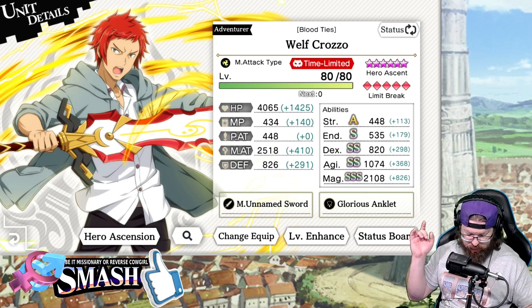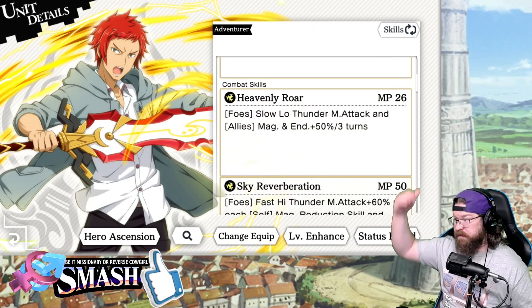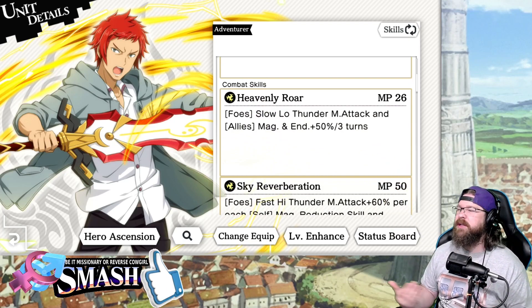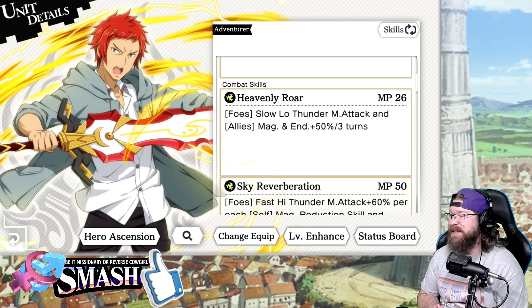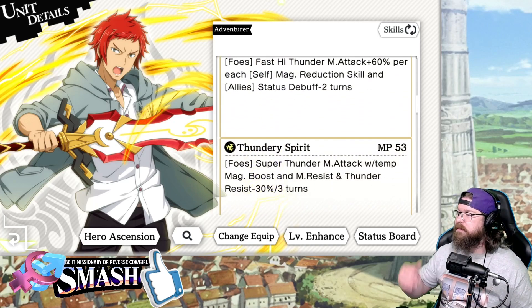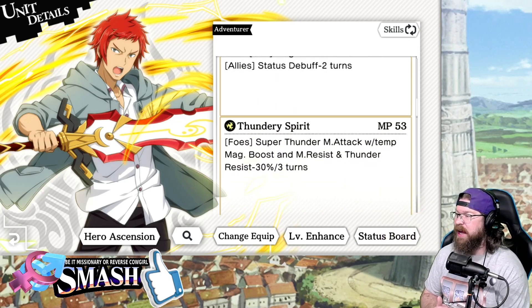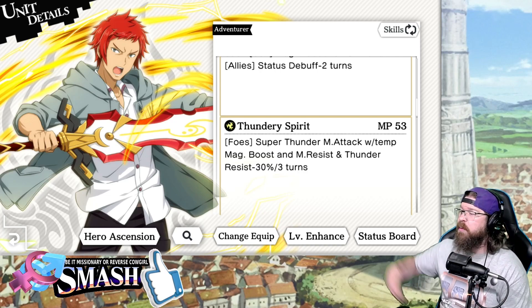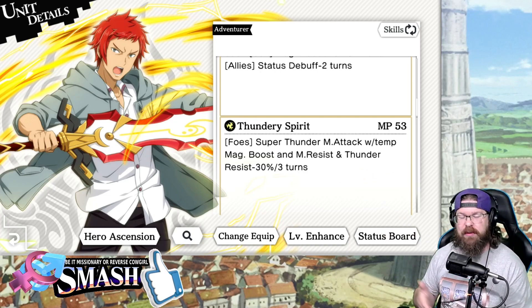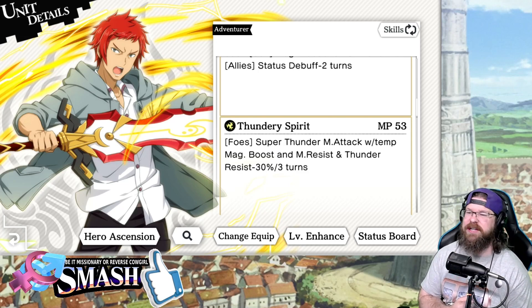Here's where I was really kind of questioning Wealth. Skill 1: slow low thunder magic attack, and allies magic and endurance plus 50%. Come down here — super thunder magic attack, temporary magic boost, and magic resist and thunder resist down 30%. I would have loved to see those be 35, they would have been so much better. But he still doesn't have a thunder stat.